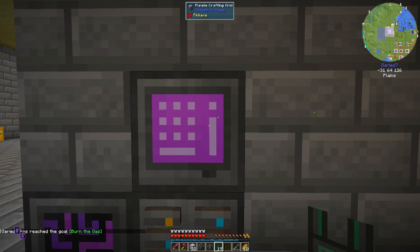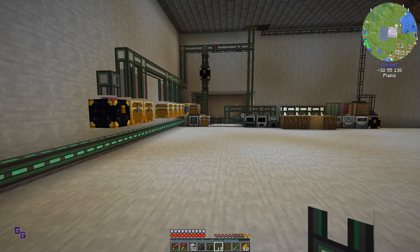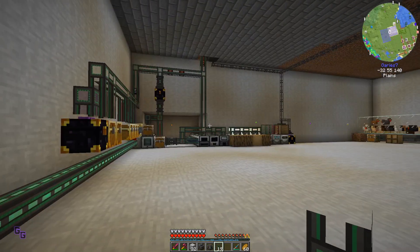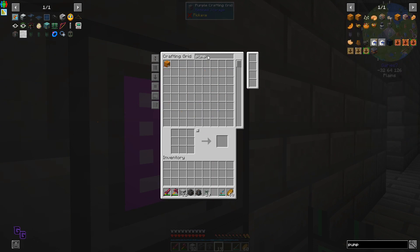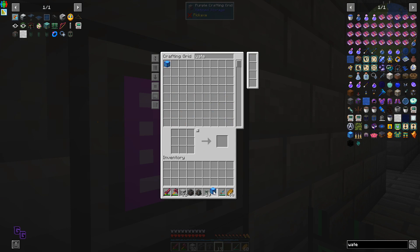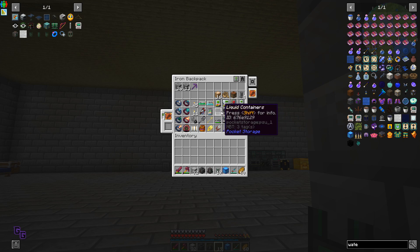I can go in there - clear, burn the gas. We still don't have water here. Did I have a pump set up? There we go - water. And then we need water buckets which we should have in here.